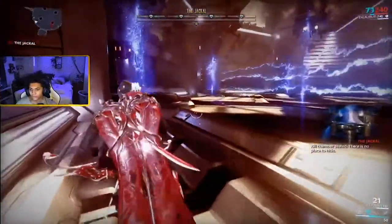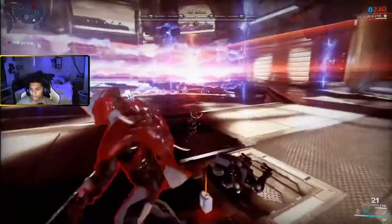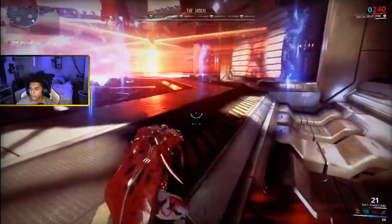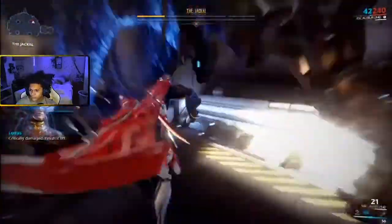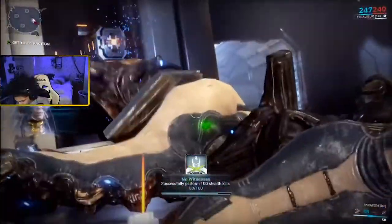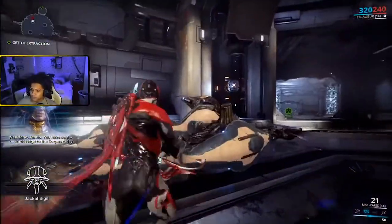Quick tip for dealing with the blue walls: just go around them as easily as you can. If you can't go around them, jump over — do not jump through. If you jump over, you'll take way less damage, but if you go through, you will take a significant amount of damage.